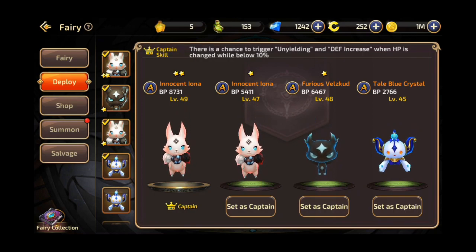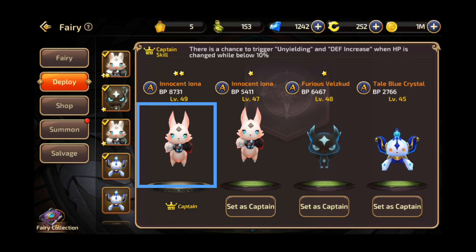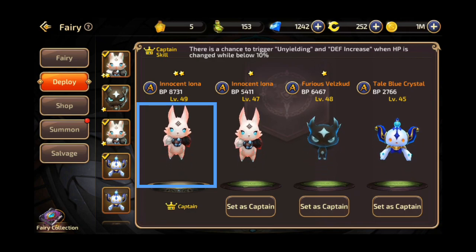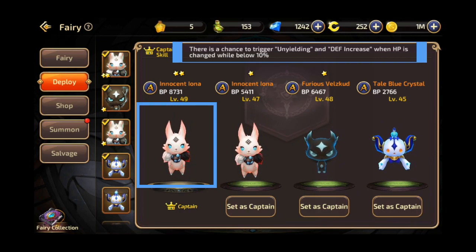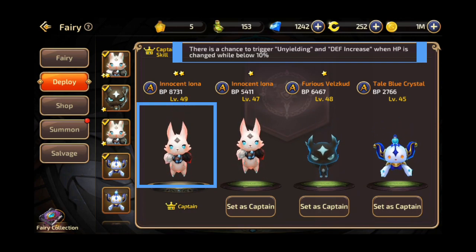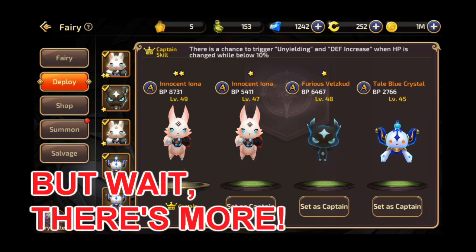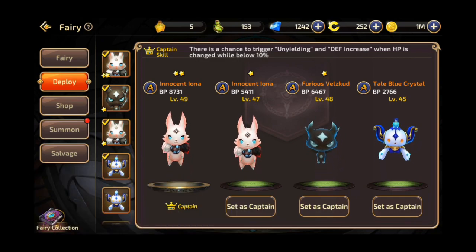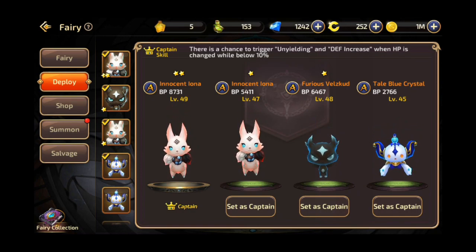The skill of the fairy that you choose to be the captain will be the one you'll benefit from. For example, since I have an innocent Iona as captain, I benefit from its skill — a chance to trigger unyielding when HP drops below 10%. The fairy system doesn't end there, because you can further strengthen your fairies, which in turn further increases your battle points.